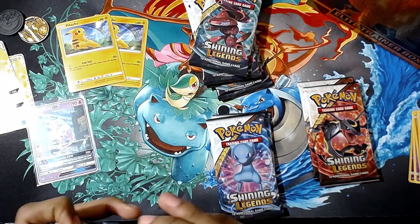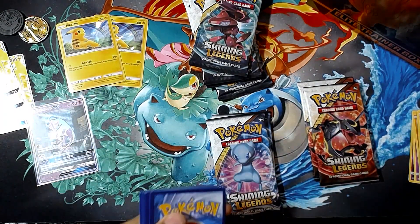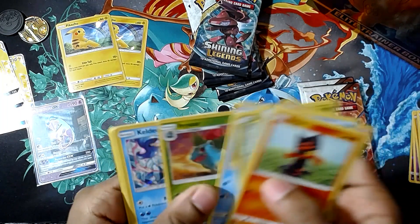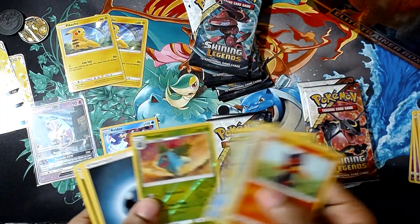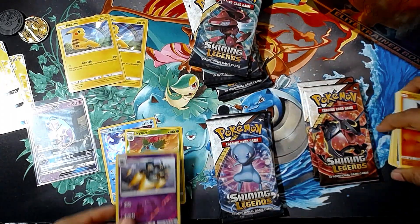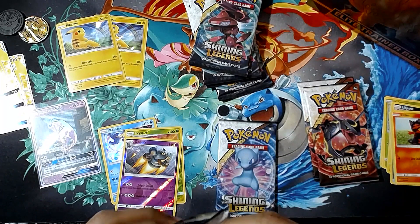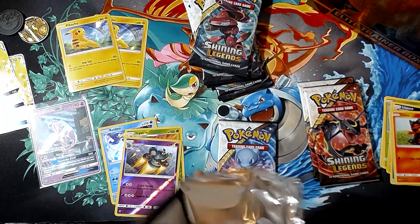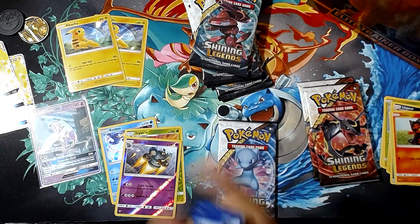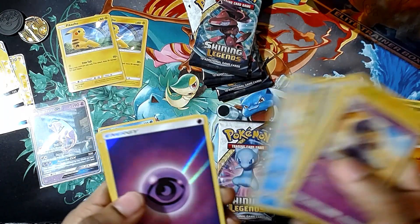Pull the card you're going for, get it in pristine condition, get it graded, and have it forever — collecting value and being a showpiece of your collection set. Off the hype of that, going to the next pack — here's another code card. We've got a Bulbasaur, a Totodile, and the Keldeo holographic. We got a few of those in the last Shining Legends opening, so that's cool. More duplicates — we'll take all the hits we can get. We got the Mewtwo test tube card which is really what made me go after Shining Legends as a set.